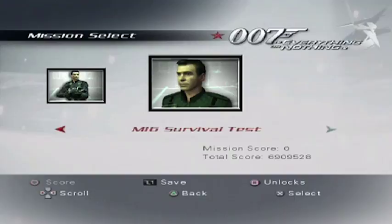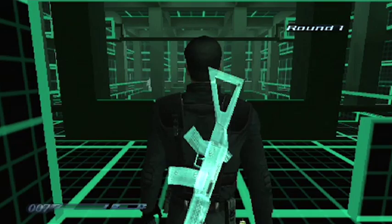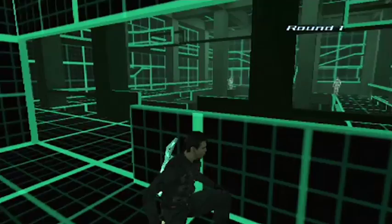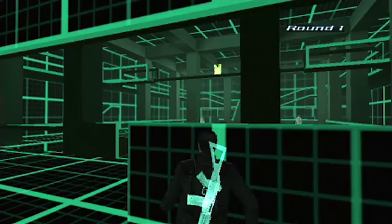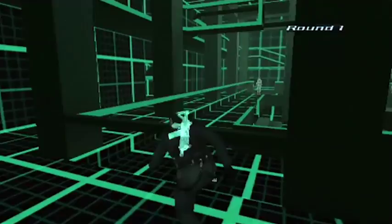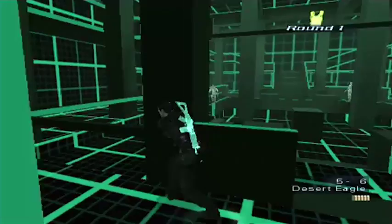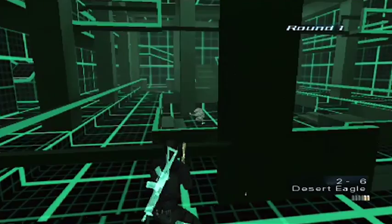As you can see, we are in the VR virtual reality room that we saw at the beginning of the game during the tutorials. In the top right-hand corner there is 'Round 1,' so it's pretty obvious what this is — a firefight mode. I've got a Desert Eagle, and there are rounds of enemies we have to take out. The first one starts off quite simple, but they do get harder and harder with more enemies.